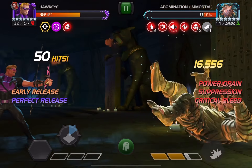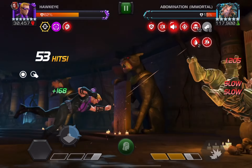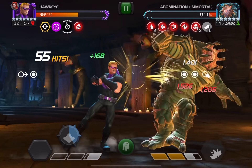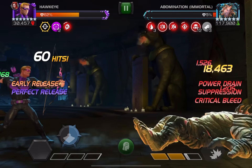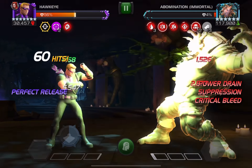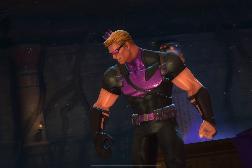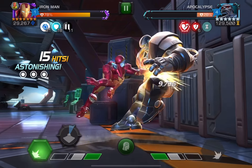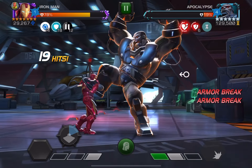Now for Immortal Abomination — look at this, just power drain. With the Black Widow synergy you get poison immunity against non-mutant champions with Hawkeye. Don't worry about the bleed and poison node on this fight because you won't get poison on you — you might just get some bleeds but you won't die. Just worry about his normal kit like a regular fight. I'd give that a 5 out of 10 — still a little bit tricky.